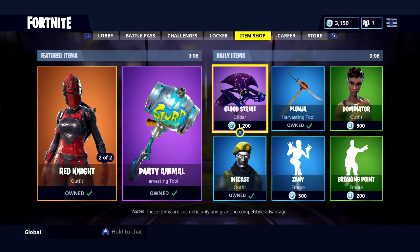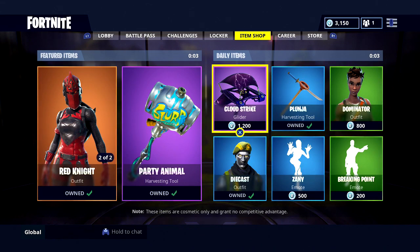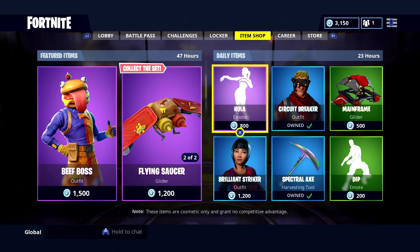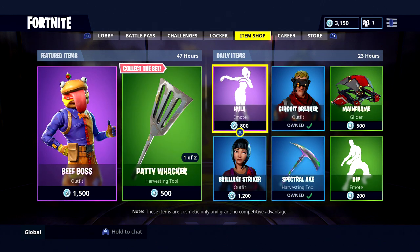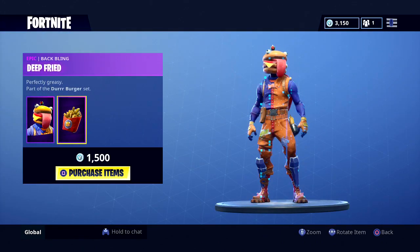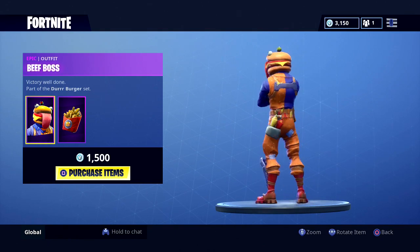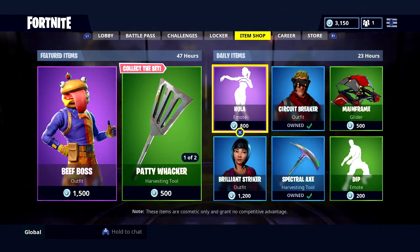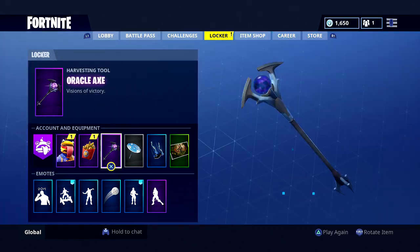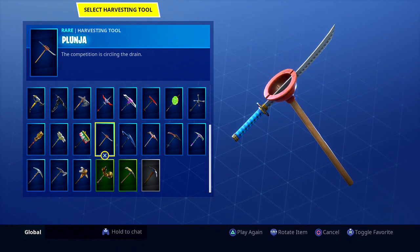What is going on everybody, welcome back to another video! So guys, as usual the shop is updating. I'm hoping for some daily items, not really looking at these new skins. What do we got? It's a Beef Boss, flying saucer, Paddywhacker. Oh my god, dude, this is so good! I need this. Here we have the Beef Boss.